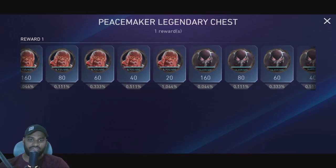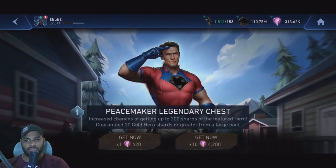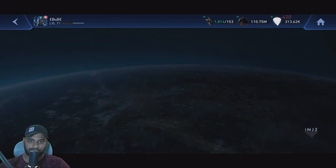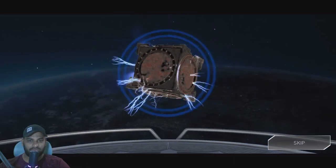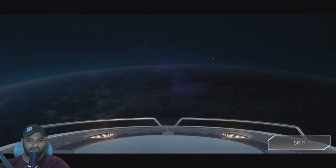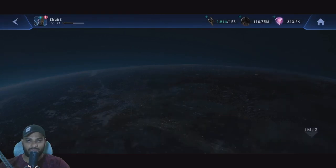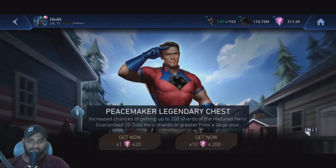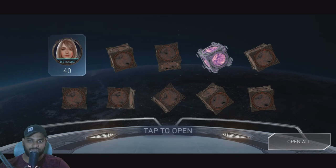Peacemaker — the normal legendary chase, like we usually have for other legendary characters. It's a similar chest. We've got a lot of gems to spend. It's a little weird — I don't know what's up with this, but the color combination is all messed up. Not happening on my phone though.